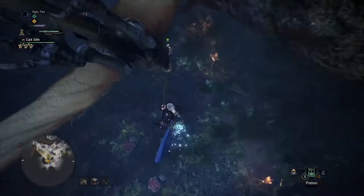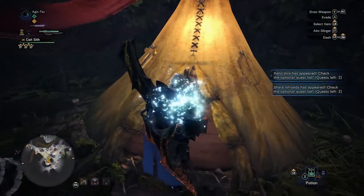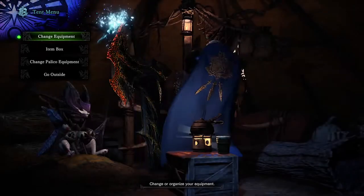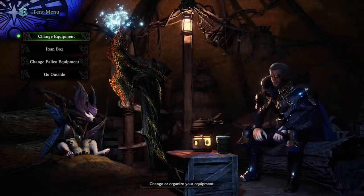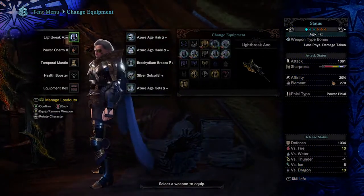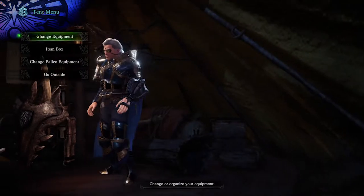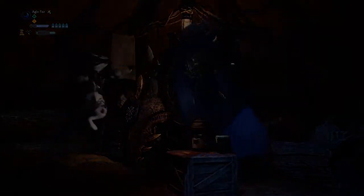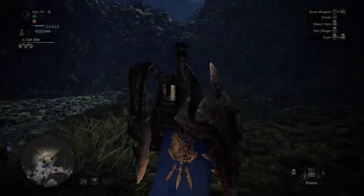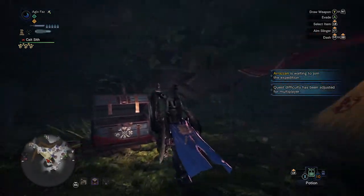Oh, we could go hunt a Raging Bracky right now if you need bits of parts. We have a Tempered Ben... what's it called? Benbar or something. Benbar? Yeah, we have the Tempered one here. I'm down for it. I'm getting over there right now. I forgot to install the offensive card.